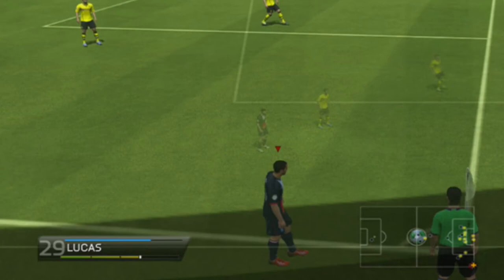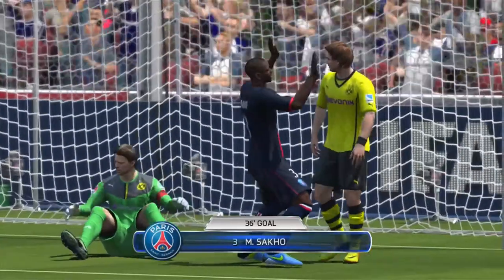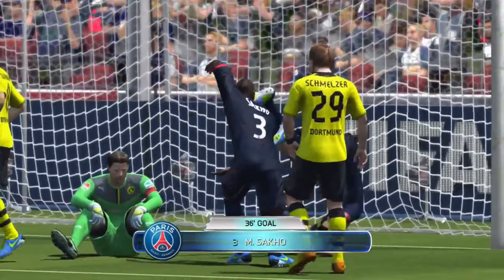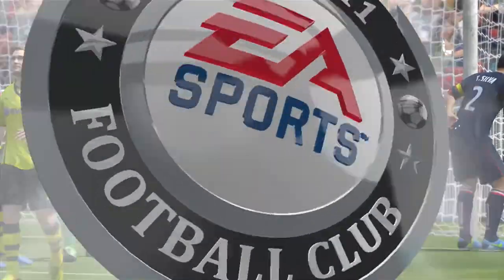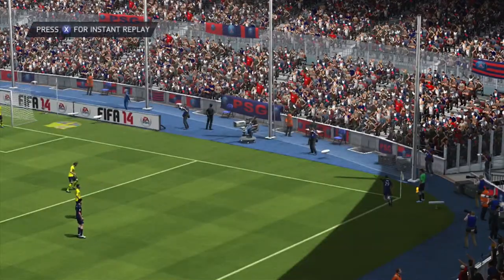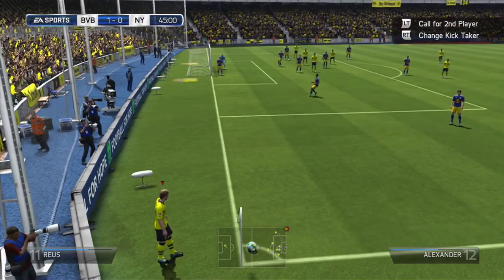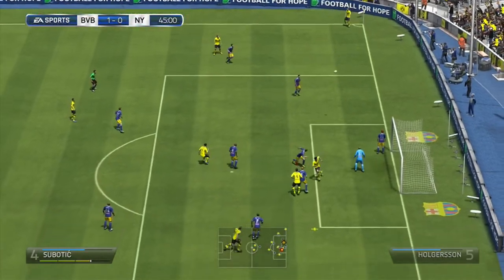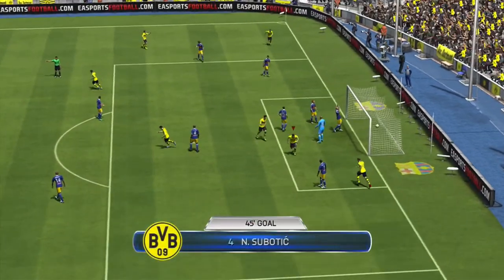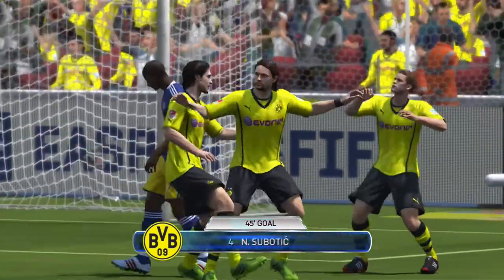It doesn't even need a specific player to take one of these corners — I've just been using anyone and it works nicely. You can see the keeper comes out but can't do anything. Saka, I think it is, has attacked it — it's slightly like the other one, just gets nicely onto his head and there's nothing the keeper can really do. It's just perfectly positioned. With Royce taking it at four bars of power, you can almost see it swerve as it comes in, left to right, keeper comes out.